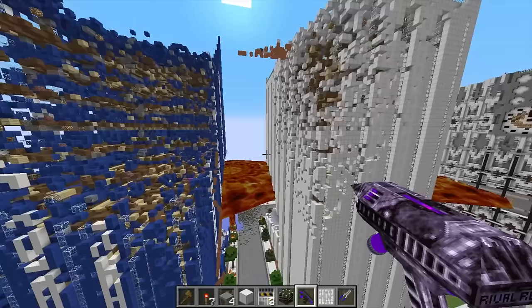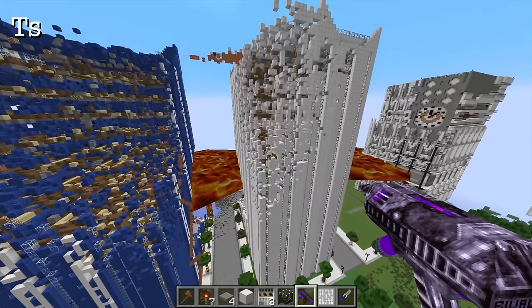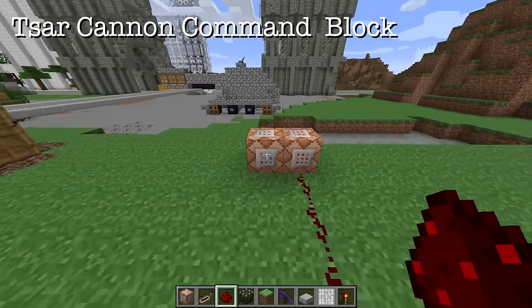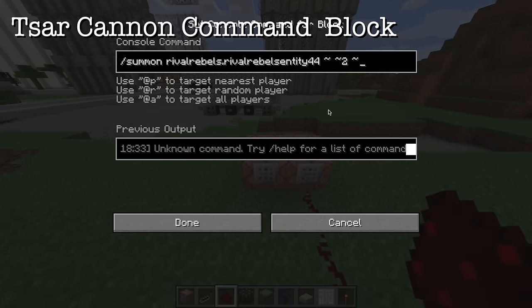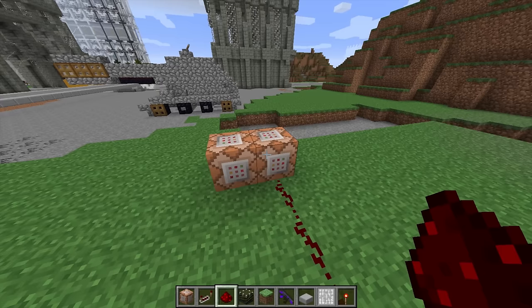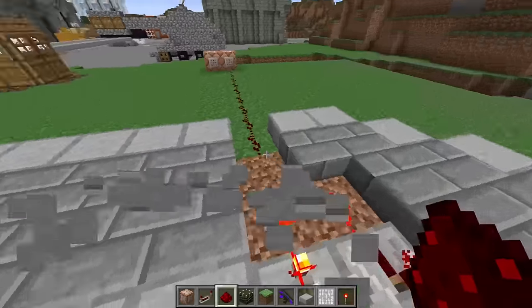The second one is a sort of cannon that uses command blocks. One command block spawns a Tsar, and the other one spawns a plasma explosion. The plasma kicks the nuke as soon as it's spawned.